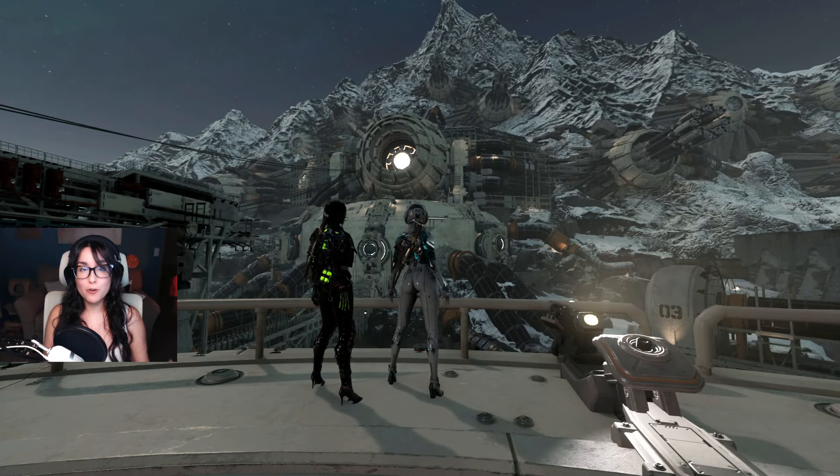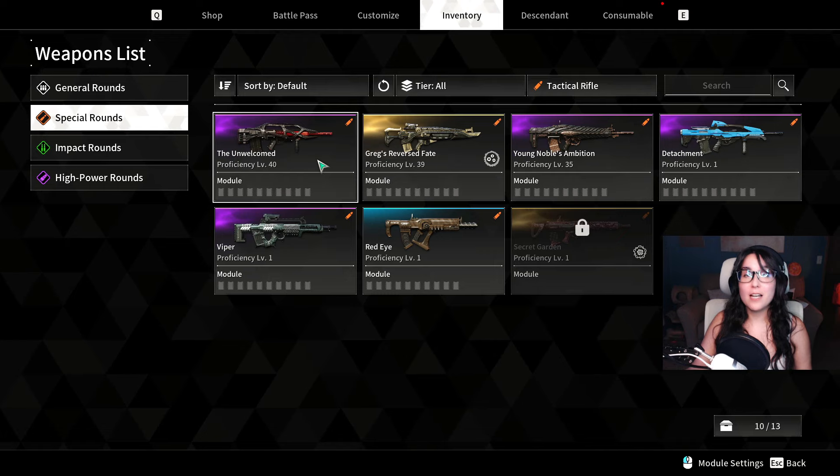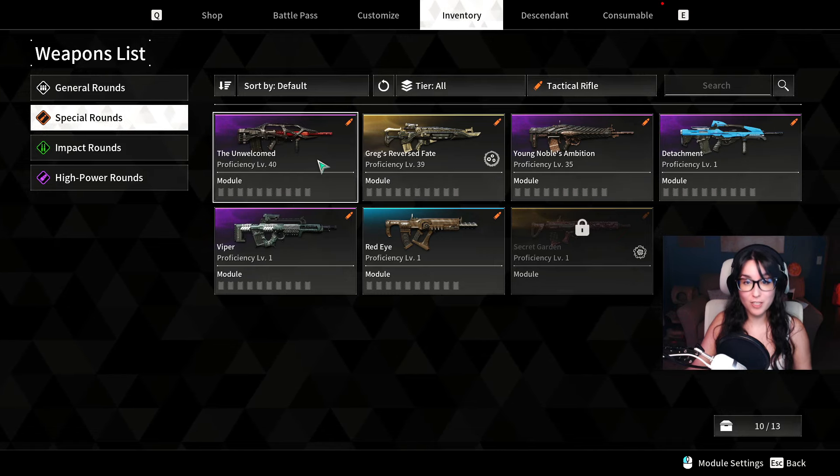Hi guys, welcome back to another First Descendant video. Today we are going to go through some of the weapons that we really believe people are sleeping on. These weapons recently got a big change that makes them even better. The reason we were actually playing with these weapons is because we were desperate for experience for mastery rank, and we realized they're actually pretty good. So these are the weapons that we think people are sleeping on: the tactical rifles.